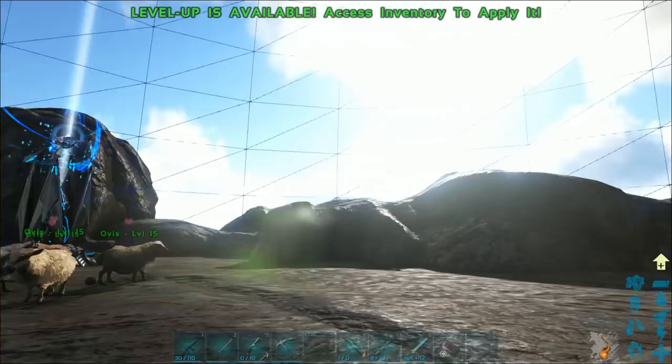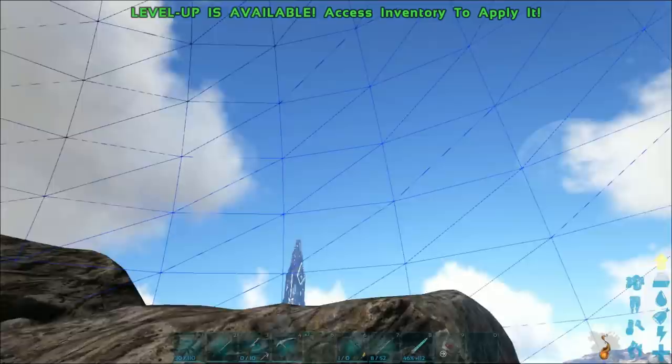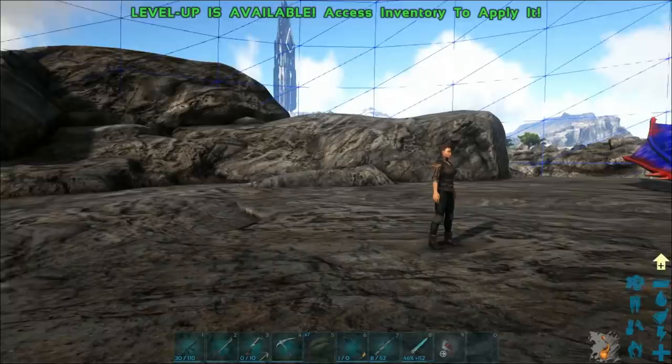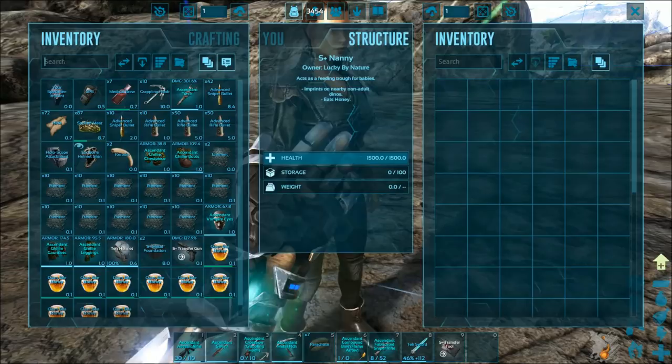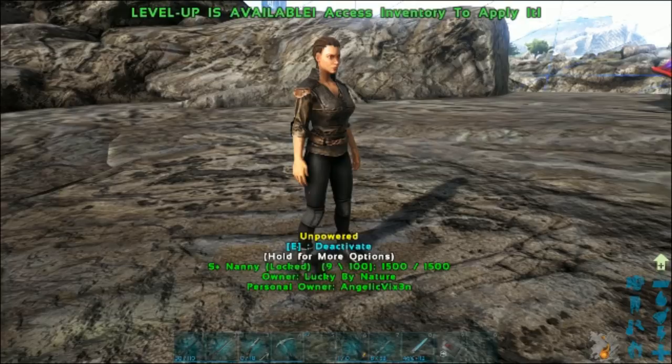As you can see here, this is the range of the nanny. Once you turn her on, the range is actually pretty significant — she should be able to cover an entire breeding pen or breeding area, wherever you keep your babies. You just have to kind of move her around. The good thing about Structures Plus is you can pick up everything, so you set it down and you can pick it up. It's not like you have to destroy it and start all over. With Structures Plus, you can just pick her up, move her into place, and you're done — no wasting resources.